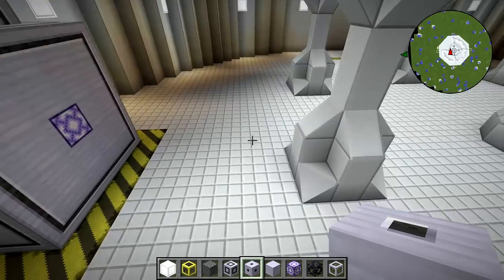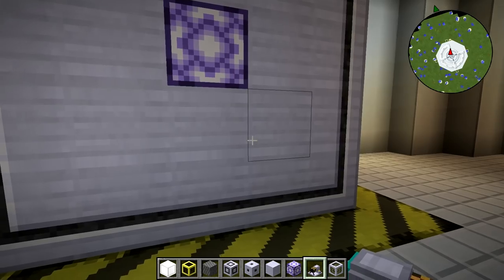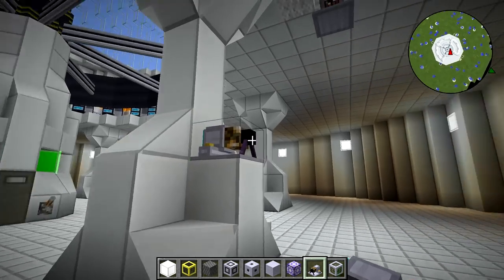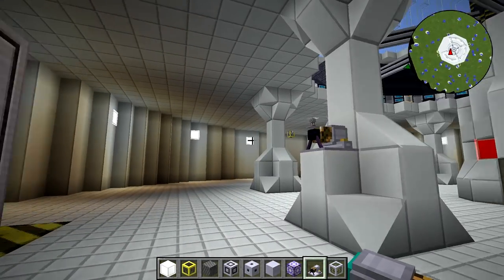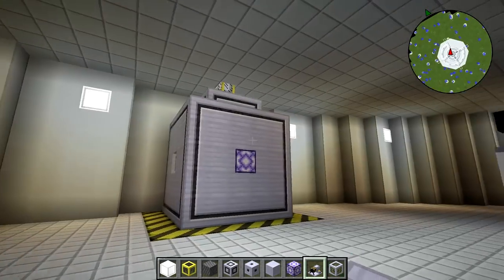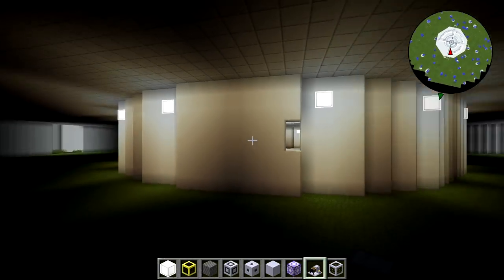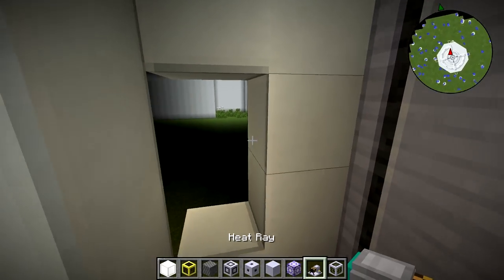Preheater number one is done. I'm thinking about sticking the heat rays above head height and just having flaming death firing above your head — though if you jumped, you'd get fried, so we'll figure that out. If I wanted to, I could swap it over and do it the other way, because we have all this space to use over there, which is going to be great. We need tons of space because we need literally a bunch of everything.